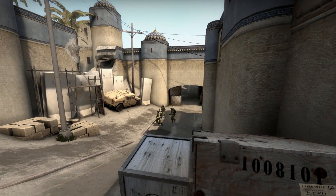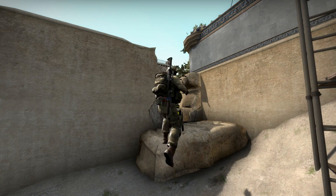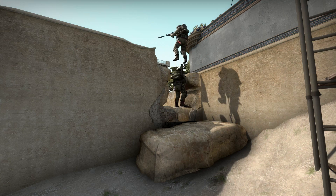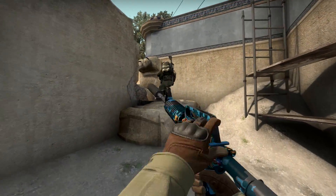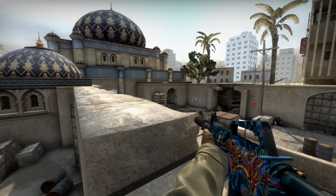Next up we have a tower spot that you can play when you are expecting an eco rush onto bombsite B. You can boost beyond the B wall right here which will allow you to spot the B entrance from above the wall like this. The terrorists will not expect you to be at such a weird location up there and you should be able to get some nice and easy kills with this.